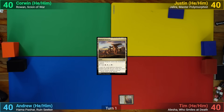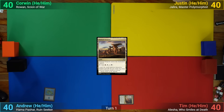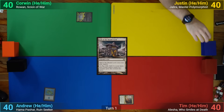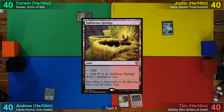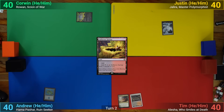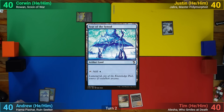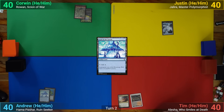I just play an Island. Corwin draws and plays a tapped Hall of the Bandit Lord. Justin just draws and plays an Island. Tim's got a Sulphur Springs and passes. I play a C to the Psynod and pass to Corwin. Corwin plays a Mountain, passing.